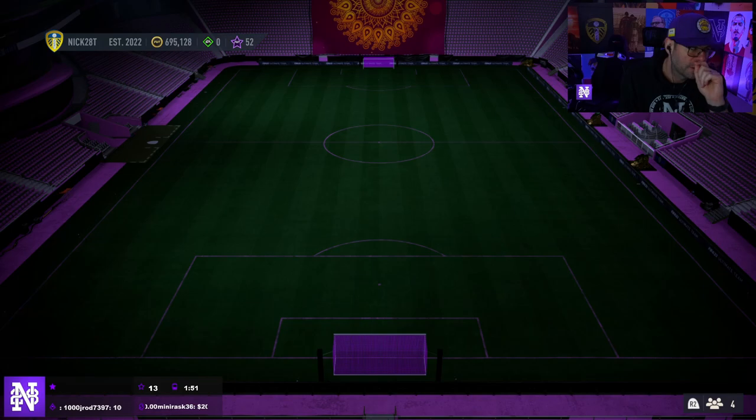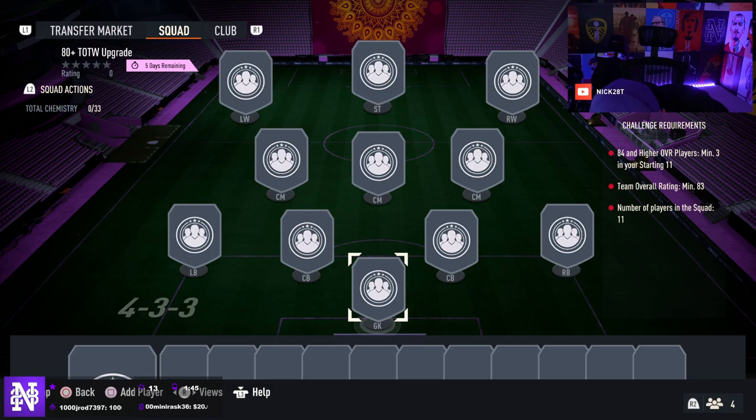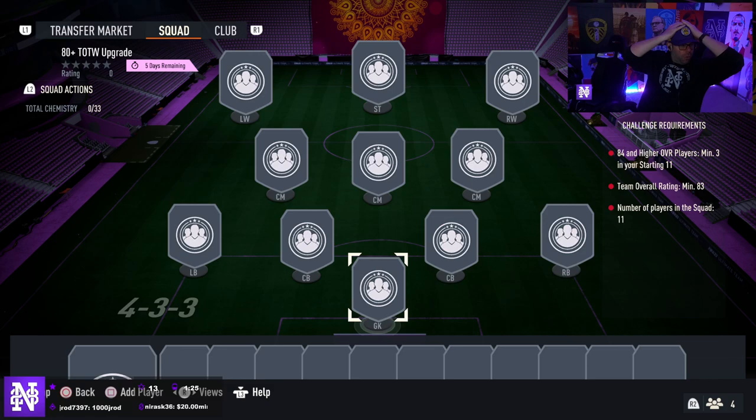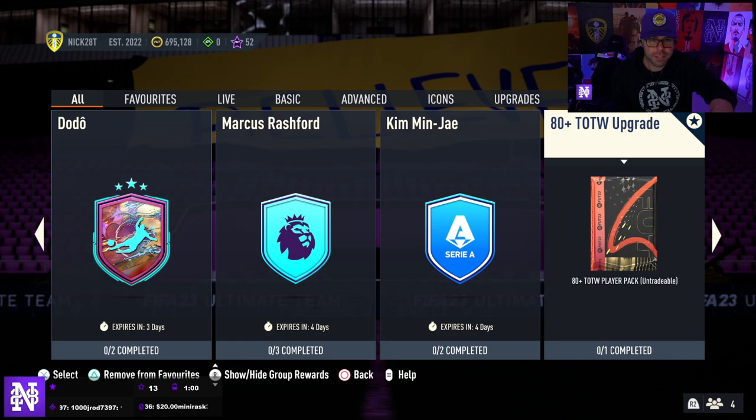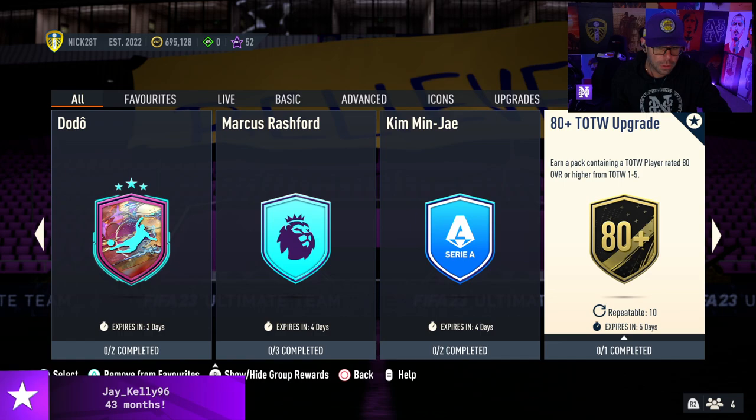No way, that's it for the day?! Oh my god, they brought these back - I'm such a degenerate, I'm gonna do these. I hate myself. Wait, is this cheaper to do now? You need to put three 84s - have they made this more expensive or cheaper? Was it all 84s before with an 85, or all 83s with one 84? No 85 needed - they made it 83 instead of 84! Wait, is this barely 10k? This is like 12k to do! These 80-plus packs with the new requirements - I think everybody should do these.